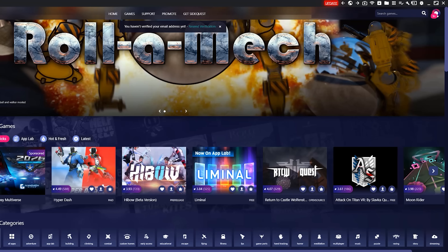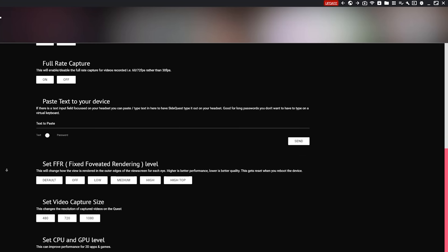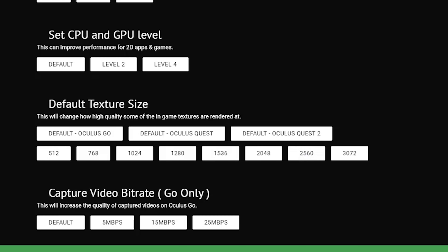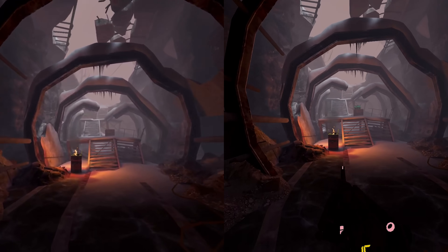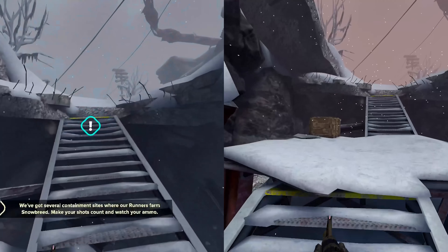Open up the SideQuest software and in the top right-hand corner you're going to see a wrench. Click on that wrench and then scroll down until you find where it says Default Texture Size. There's a whole bunch of options both lower and higher than the default resolution. I go with 2560 most of the time because that seems to work really well. You can go with 2048 if you want to go a little bit less if you're seeing frame drops. If you want to reset to the default texture size resolution, you can reconnect your device and hit Default Oculus Quest 2, or just reset your device — you'll have to redo this every time you reboot your Quest 2. And that's it — you're now ready to play at a higher resolution with those nice crisp lines and less fuzzy edges.